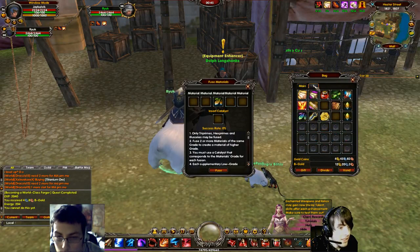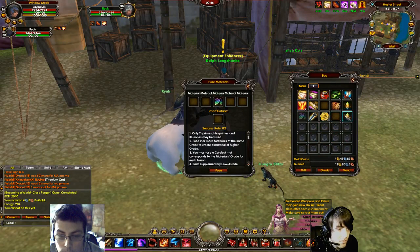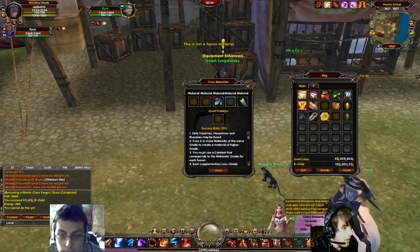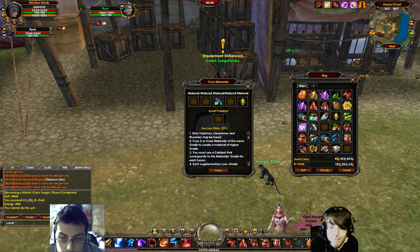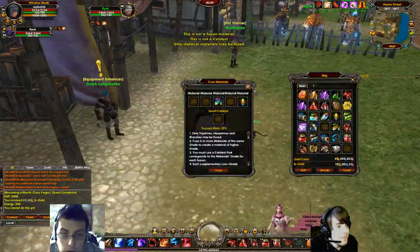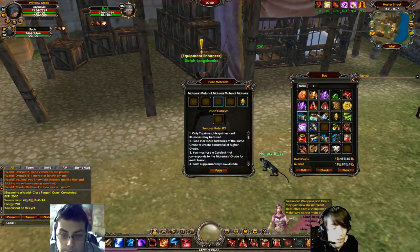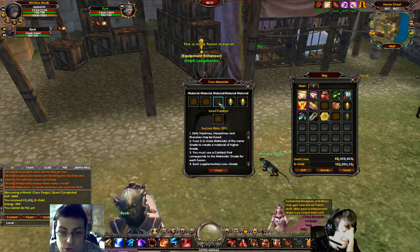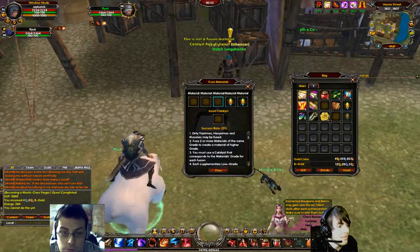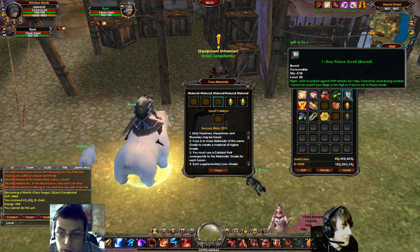I can do one of them. Nothing else because everything else is like in the bank. I've got no idea what I'm doing. So it's not one of these — it doesn't go in there. Fuse. Only identical materials may be used. What I'm doing is trying to fuse. Required: Exeler 2. That's a one-day P-scroll.